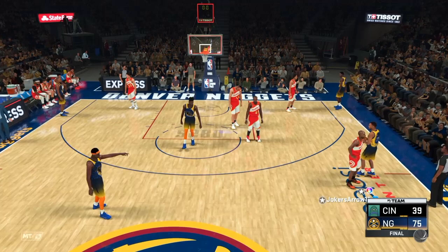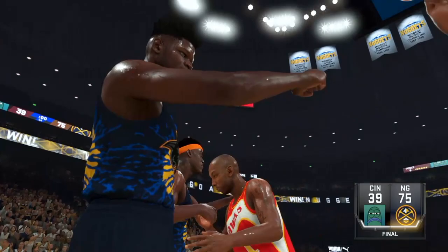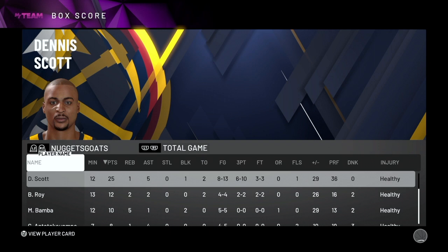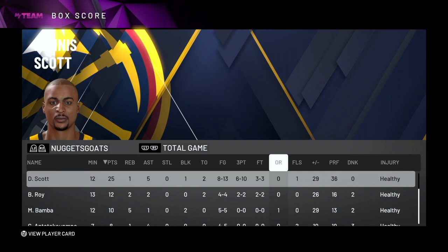So squad, we are now 3-0 on our 12-0 run, just trying to get Glenn Rice. Dennis Scott finished with 25 points, one rebound, five steals, one block, and only two turnovers. He was 8 for 13 total, 6 for 10 from three, and 3 for 3 from the free throw line with a plus-29.